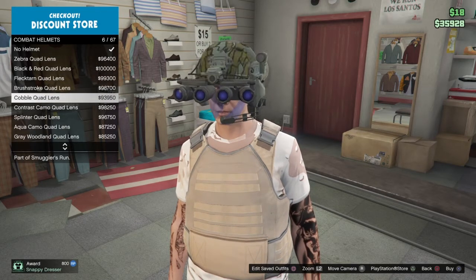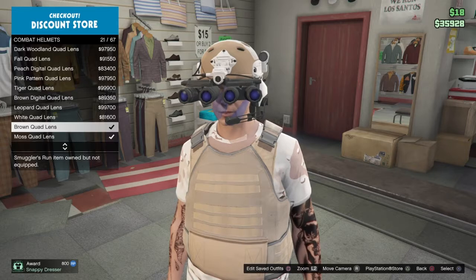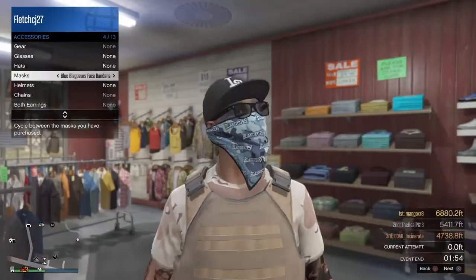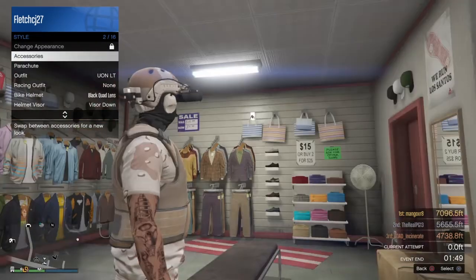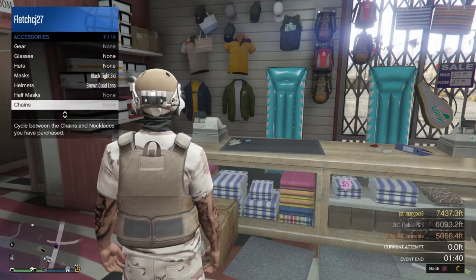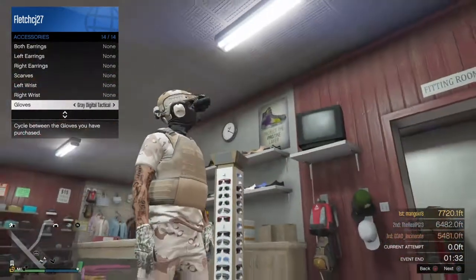The combat helmets — the quad lens ones are really expensive, so maybe just use the two-lens ones or a beret. We can just use this one. What we usually do is go to accessories, draw the mask helmets, and boom — then put on gloves. Let's just do black fingers.